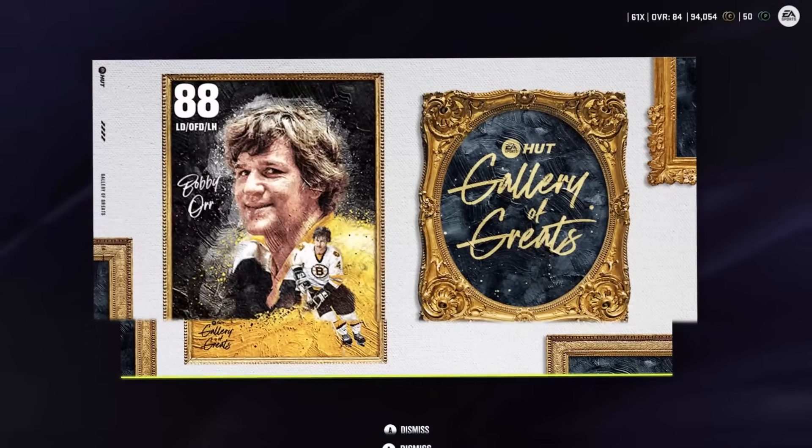I have a bit of a problem today, but I think I've come up with solutions. I want to make the 88 overall Bobby Orr and try him out in a game. The issue is I'm free-to-play and threw basically every card in my collection into the fantasy hockey set to make Tara Vinen. So we're going to try to work some magic today. We'll open some unopened packs, make Bobby Orr, and then try him out in a game.